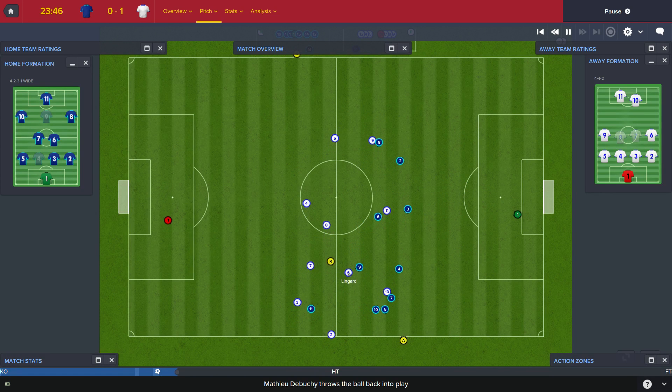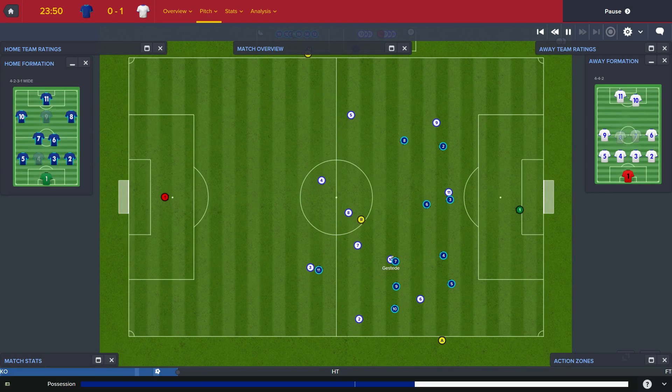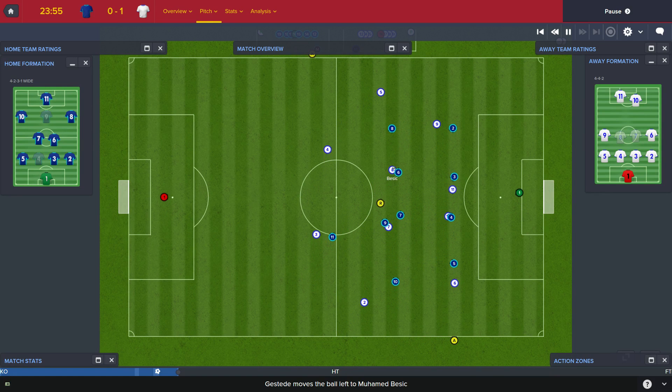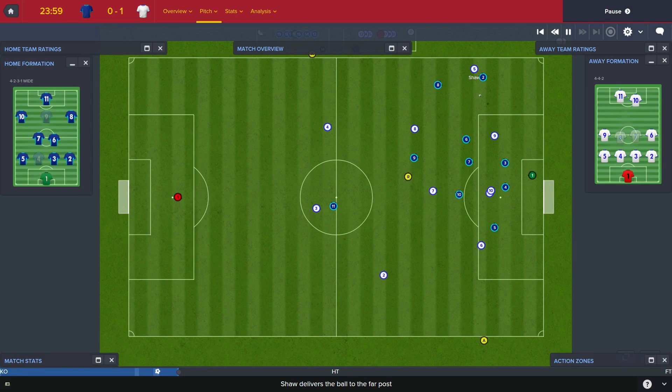Tibushi throw-in for Madame George. This is Lingard — another one of these players who started so well in terms of providing assist after assist, and has just recently completely dried up. This is Bessick. Out wide to Shaw — did well to keep that in. Shaw plays it in, drops to Cissé. Howard holds that.